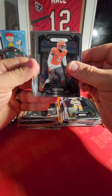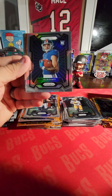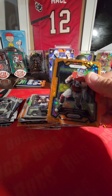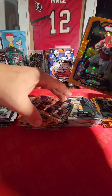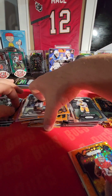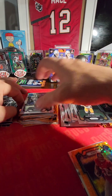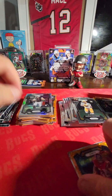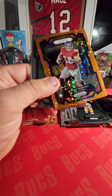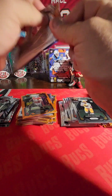We got another Silver — for the Giants, Jalen Hyatt. Rookie variation there and a Jeremy Shockey. Kinda like that one — I'm a Jeremy Shockey guy myself, University of Miami product. Jeremy Shockey, TJ Watt. One pack and one box to go.